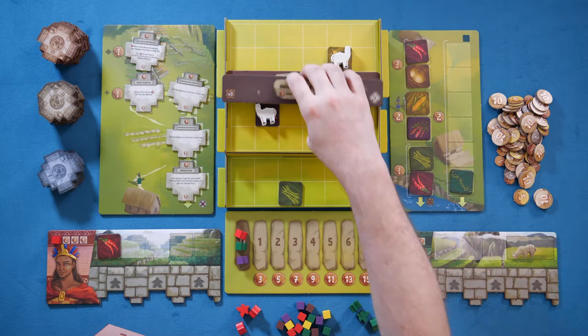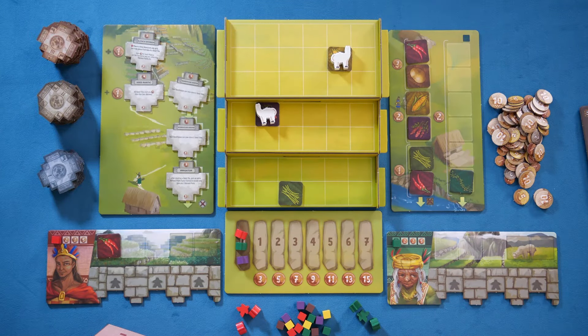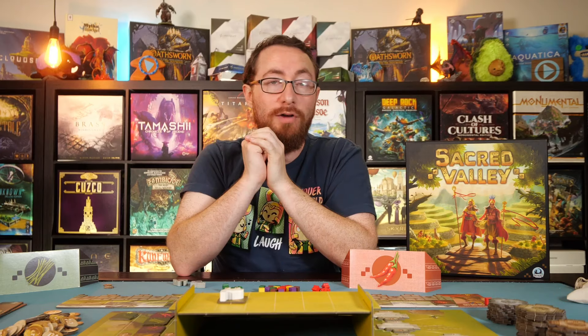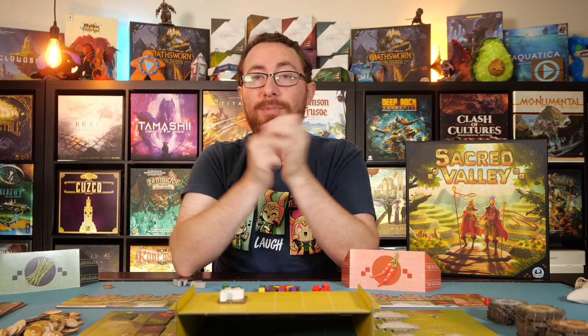You're going to go through this until the entire board is completely filled with all the crops you can imagine. Then the players will end with a single final harvest turn — a guaranteed three harvest turn — and you're going to see who has the most money, adding a few points from the technology tiles. That's basically how you play Sacred Valley.